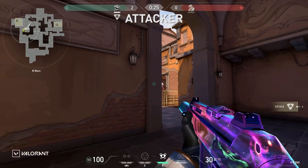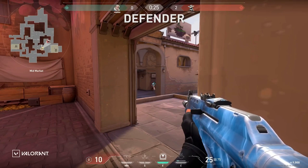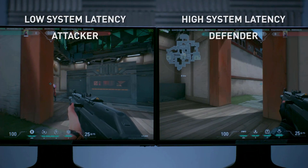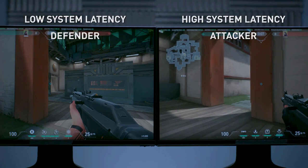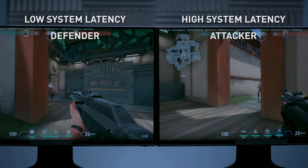Putting those concepts together, let's talk about Peeker's Advantage — a common scenario in multiplayer games. Peeker's Advantage is when the attacker is typically able to see the defender by working an angle first, while the defender has to wait for all latencies to accumulate before seeing the attacker. On the left is a system with low system latency, and on the right is a system with high system latency — both with the same network latency. The high-latency system is at a disadvantage. If we reverse the scenario from the defender's perspective, faster system latency actually mitigates some of that Peeker's Advantage, giving them the opportunity to take the shot first.